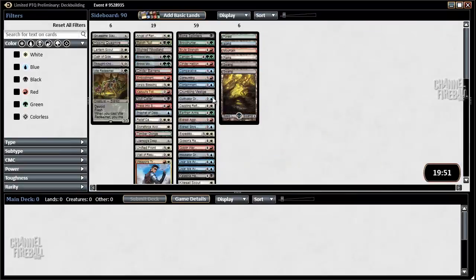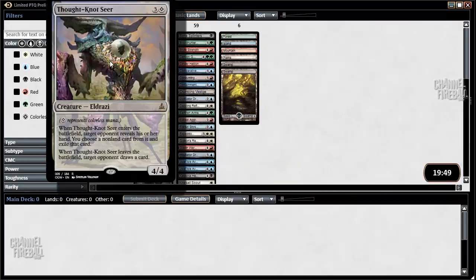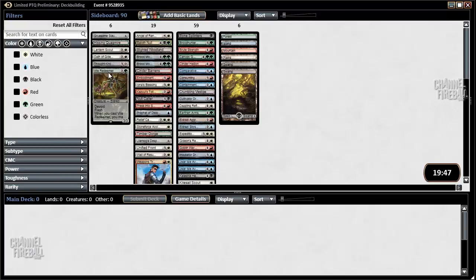Let's sort by rarity here. We have a Thought Knot — it's a good rare. We have a Vile Redeemer, which is a decent card in green; it's not really a pull to play green, but it's a very good card if you're playing it. Oath of Gideon and Lantern Scout are both role players in white. Hissing Quagmire if we play red-green. And then Gruesome Slaughter if we have a really good colorless deck, but it's unlikely we'll play that.